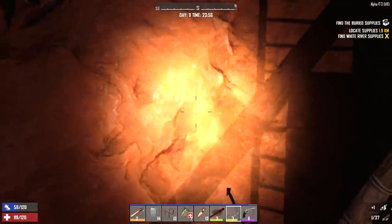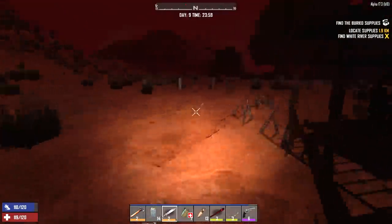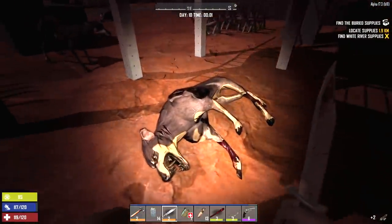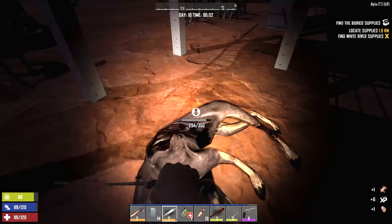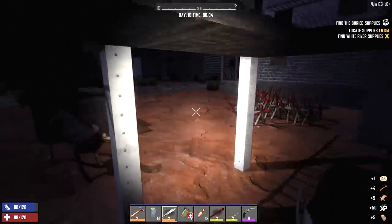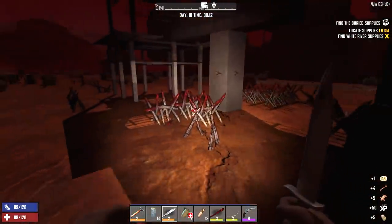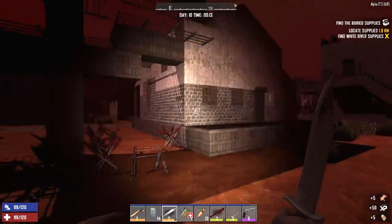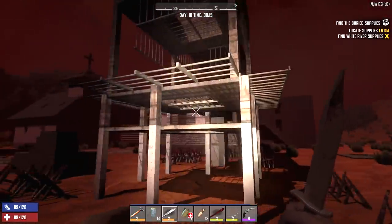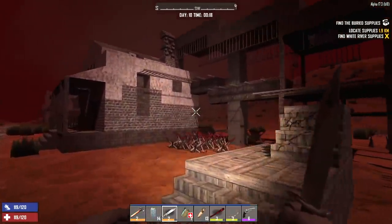About the crossbow — I like it, but it's tough to use in Alpha 17 until you can upgrade the perk, because it takes forever to reload at low level. In Alpha 17 the crossbow is more of a later endgame weapon — it's powerful as hell, definitely more powerful than the compound bow. Anyway, another pretty good night. Not much damage taken, going to be easy to repair. We just need to make a lot more spikes, head up to the trader up north and get more concrete, and I want to dig down into the ground over those gravel spots to see if we can find something to mine.